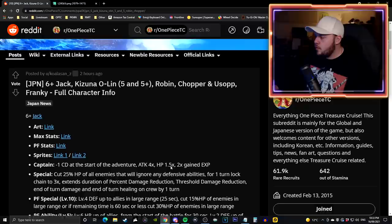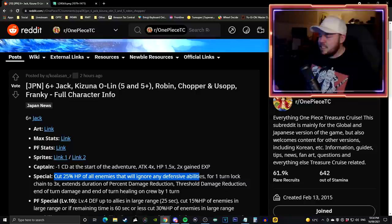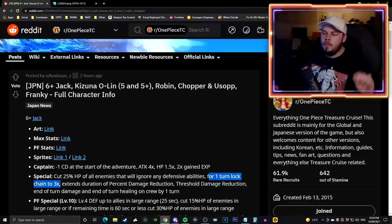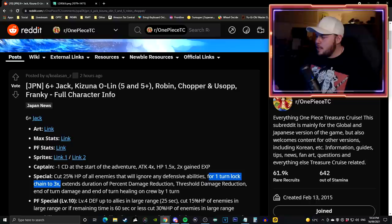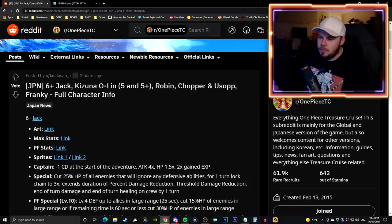Moving on to his special, this is where things get a little dicey. His special ability is now a 25% health cut that ignores all defensive effects - previously it was a 20% health cut. There is a new addition: for one turn it locks your chain to three times. This was not in his 6 star form. It's a bit of a weird choice - chain lock was not on my radar for what I was expecting from this unit.